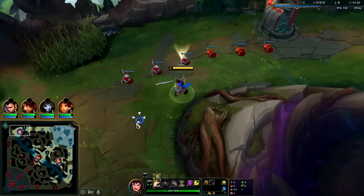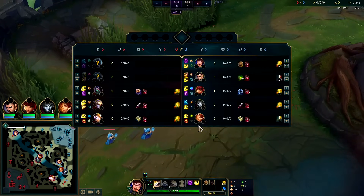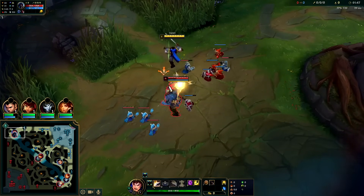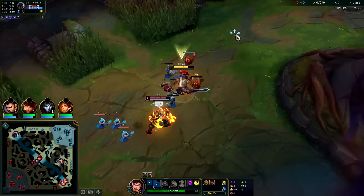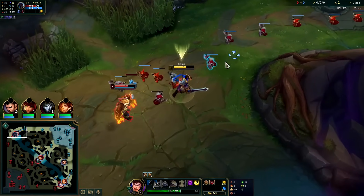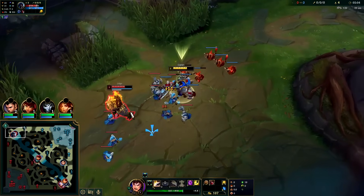Level one is pretty much always Q. Garen shines at level three — trading off with W — so you'll basically Q, E, W. He also shines at six for all-ins; six is typically when you find solo kills. You can run him with Ignite, but if your opponent doesn't have a lot of self-healing there's really no point. He went for Grasp, which I feel like honestly isn't that good.